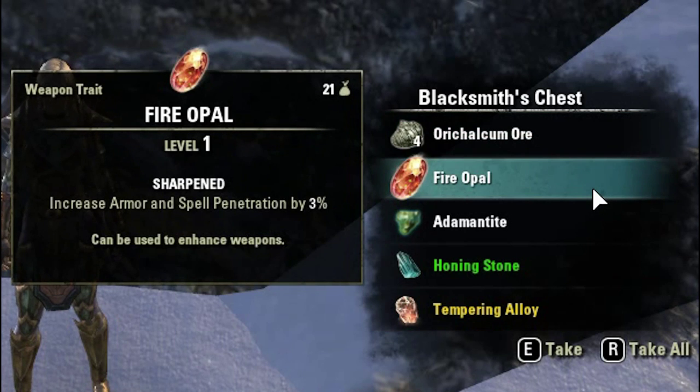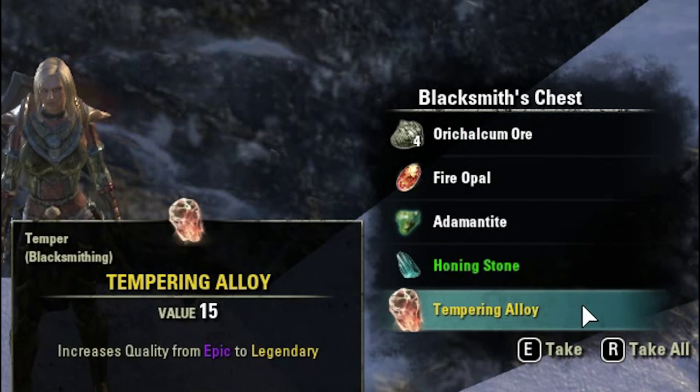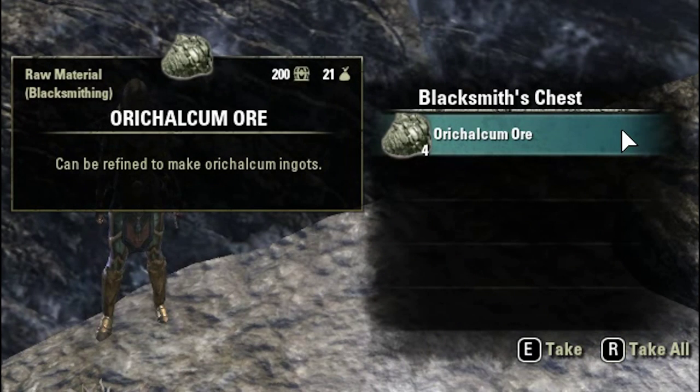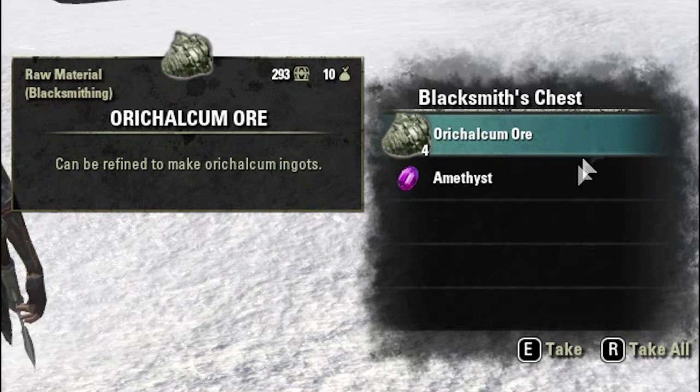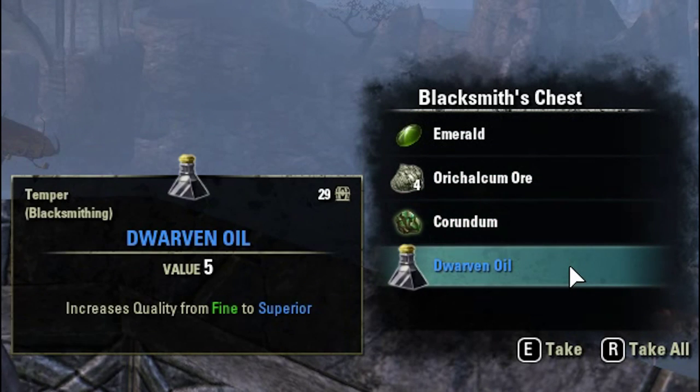First up, we get four Orcalcum Ore, one Fire Opal, one Adamantite, one Honing Stone, and one Tempering Alloy. Four Orcalcum Ore and one Amethyst. One Emerald, four Orcalcum Ore, one Corundum, and one Dwarven Oil.